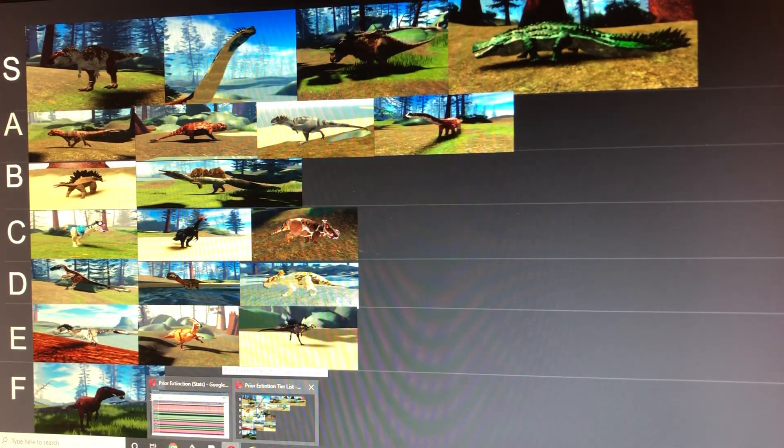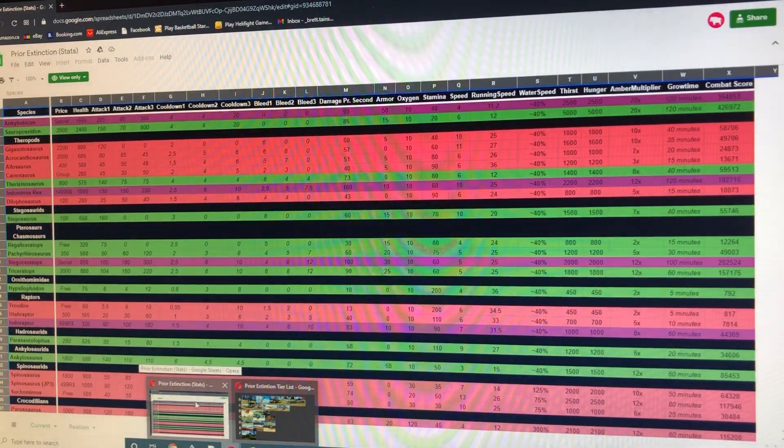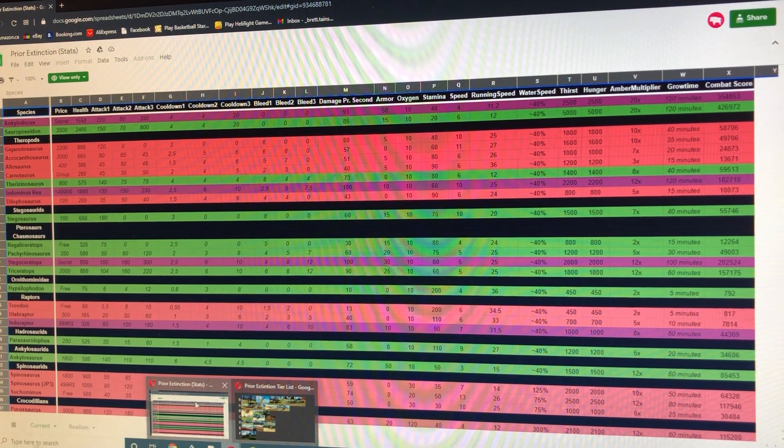Next we have the Carnotaurus, which is probably one of the most played carnivores because it's easy to grow and you can easily survive with it. It doesn't have as much health as the bigger theropods, but it has enough to charge attack and barely get damaged. Stats: 280 health, 45 base attack, 2 bleed, 5 armor, 90 stamina, and 36 maximum run speed.